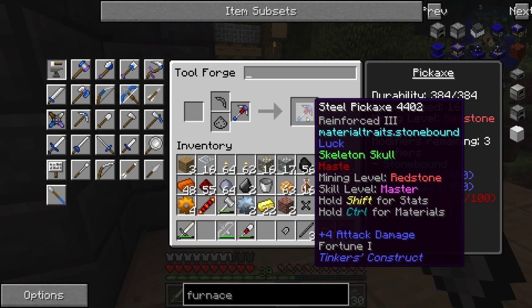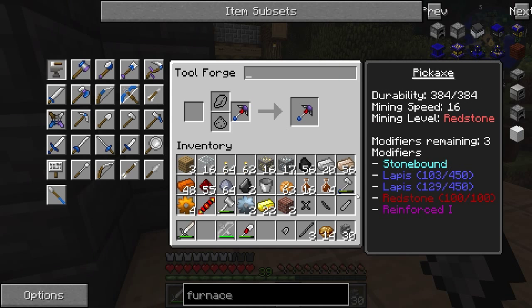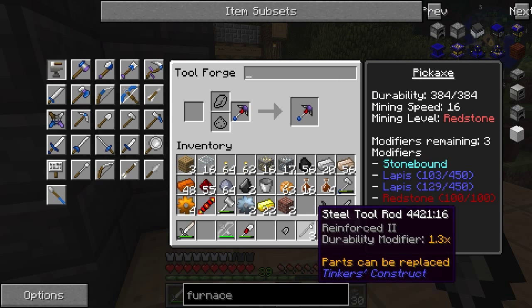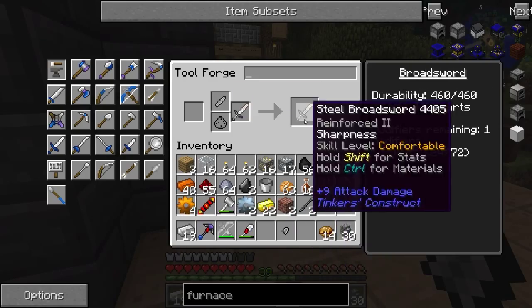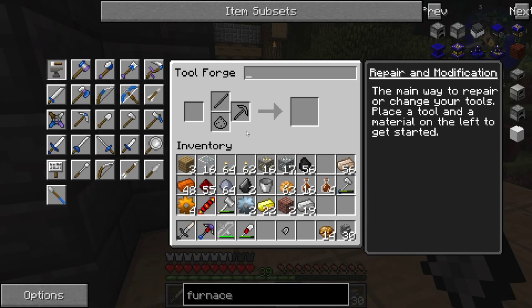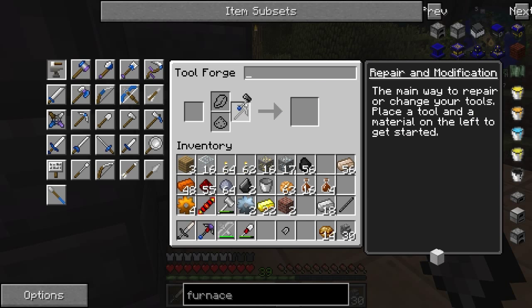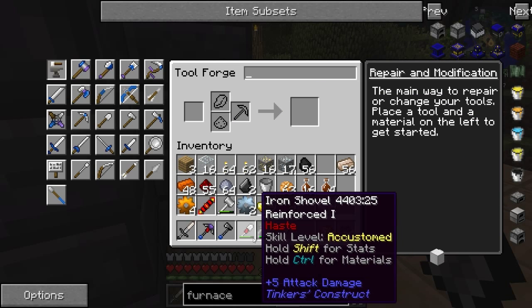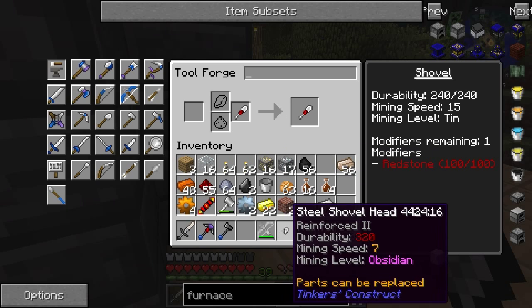That is what I want. So it goes from mining level iron to mining level redstone. Repair material: steel. And it has a lot more durability as well. Let's replace all of the parts — there we go. So we have a steel pickaxe. Let's repair this guy as well — we'll do sword blade, guard, and one of these. There we go, so now we have a steel broadsword. Let's go ahead and repair our axe, which also gives us increased mining speed.